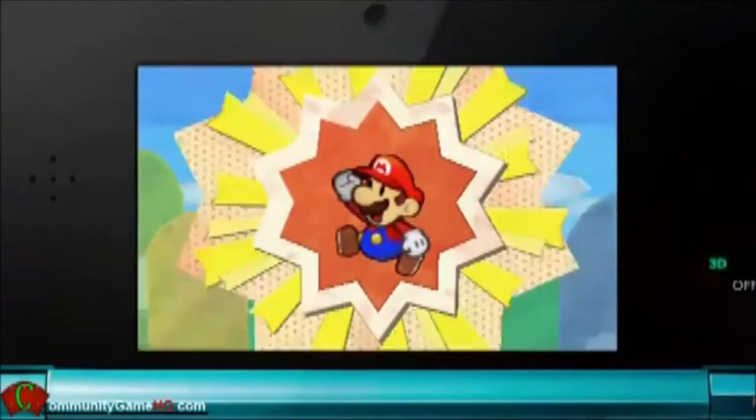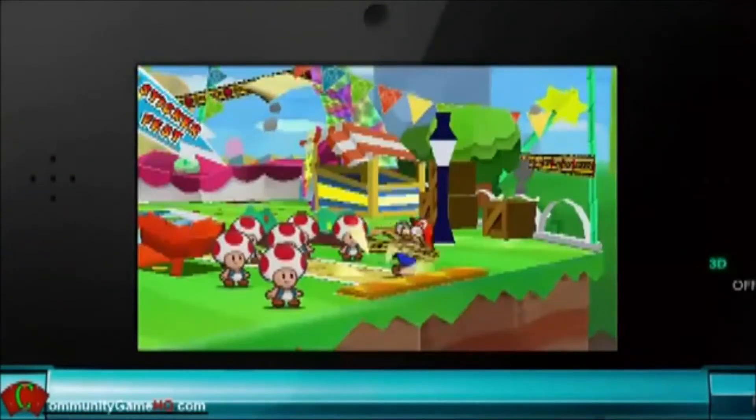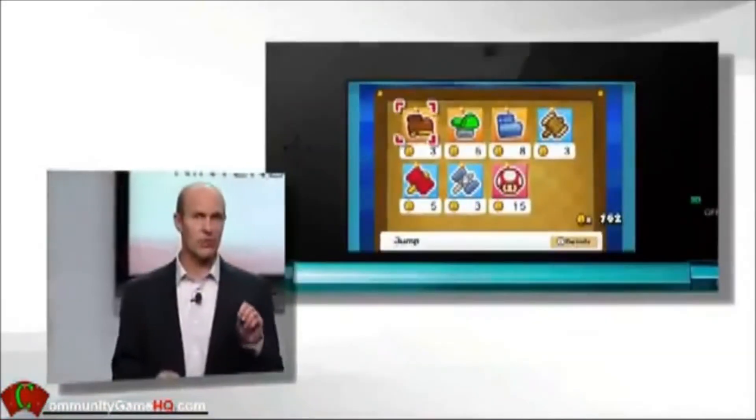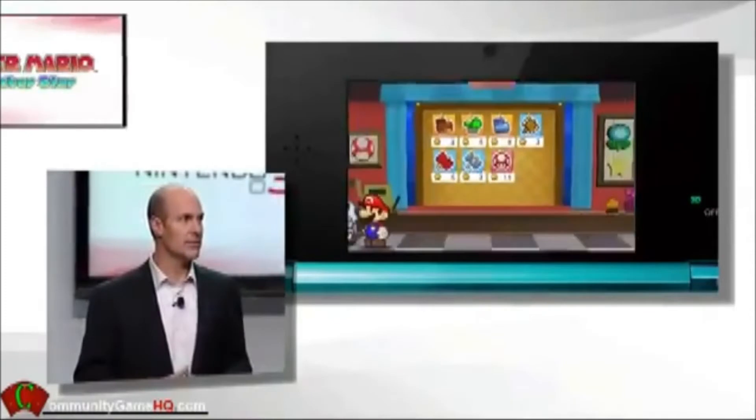Now, Paper Mario himself is evolving. Not only due to 3D, but also because of a simple but strategic new element: Stickers.